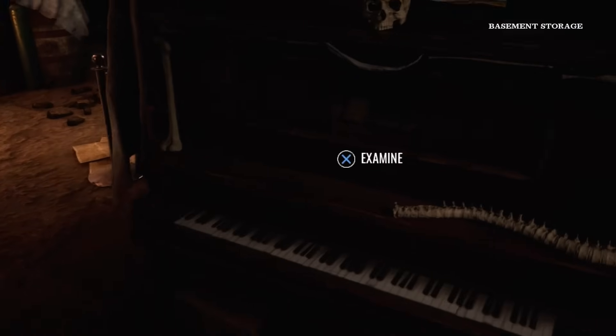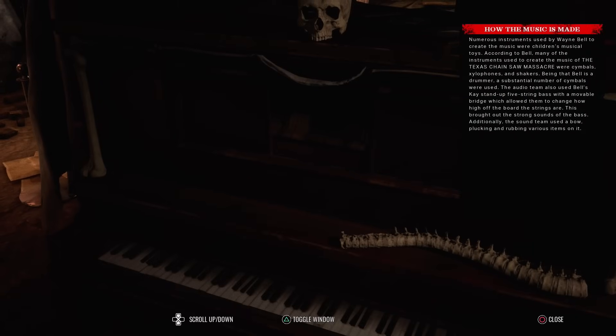Okay, no jump scare. How the music is made: numerous instruments used by Wayne Bell to create the music were children's musical toys. According to Bell, many of the instruments used were cymbals, xylophones, and shakers. Being that Bell is a drummer, a substantial number of cymbals were used. The audio team also used Bell's case stand-up five-string bass with a movable bridge, which allowed them to change how high off the board the strings are - this brought out the strong sounds of the bass. Additionally, the sound team used a bow, plucking and rubbing various items on it.